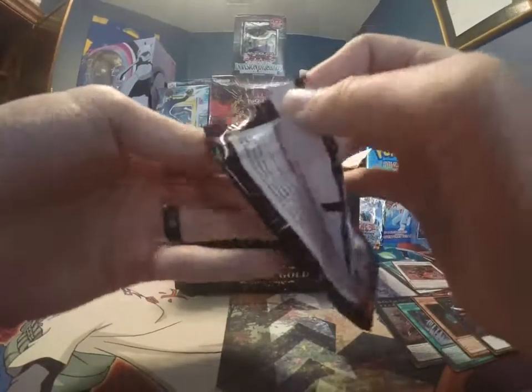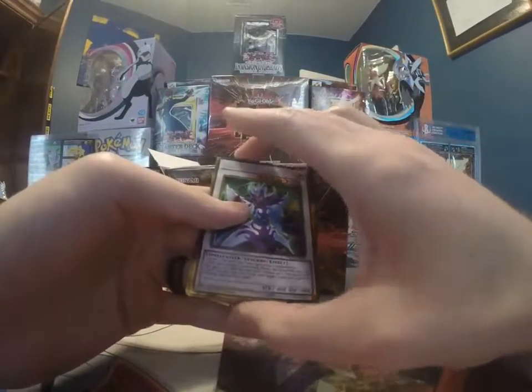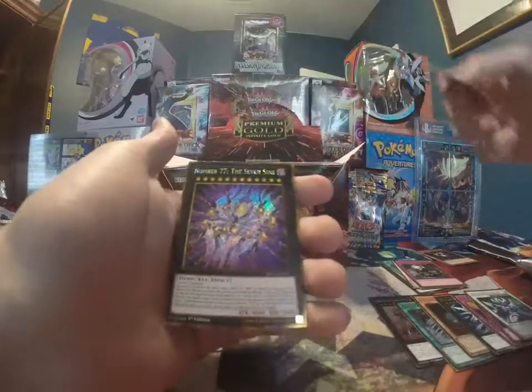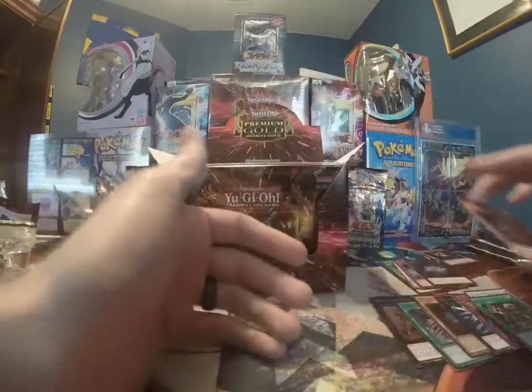Last pack of this mini box. Arcanite Magician — it's nice to see him finally get a reprint. Treacherous Trap Hole. Reasoning — that looks really good. Number 77, The Seven Sins — that's pretty cool. And another Burning Abyss card.